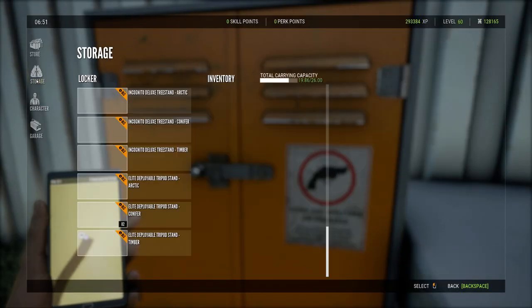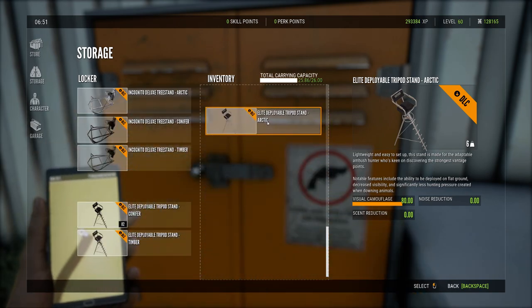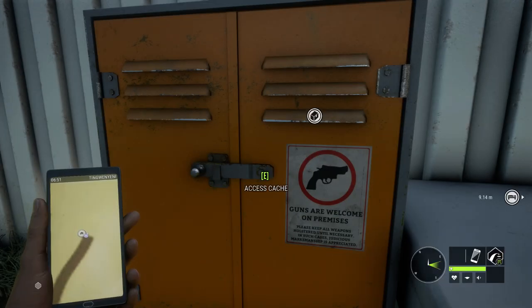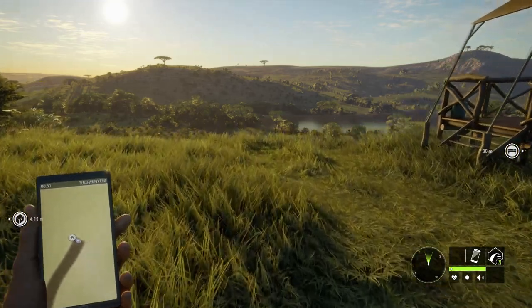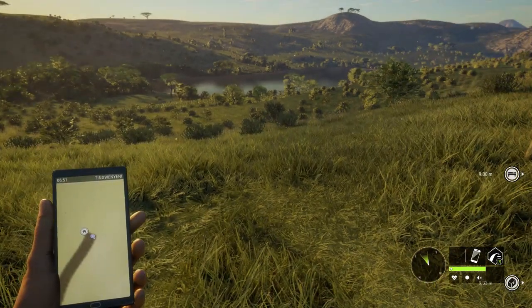Then you want to go over to your cache, and in your storage you want to add the hunting stand — or the tripod stand in this case — to your inventory. As you'll see, I've got one at the moment.